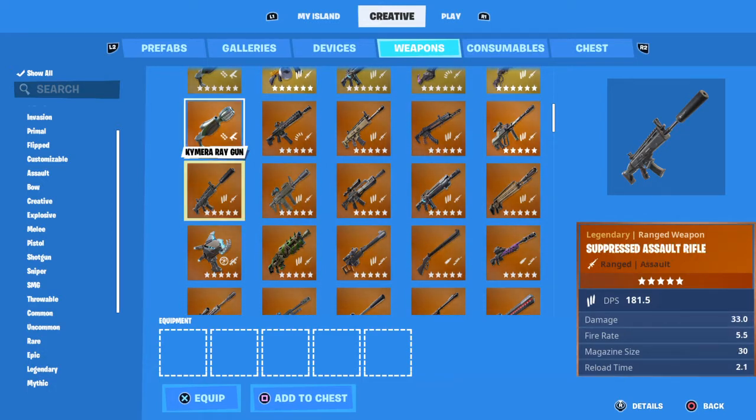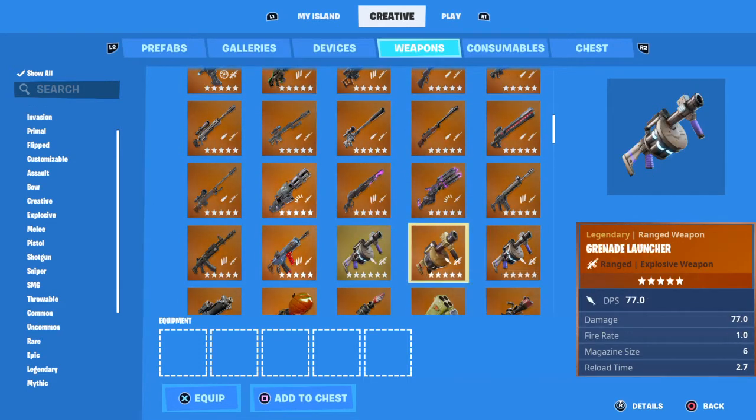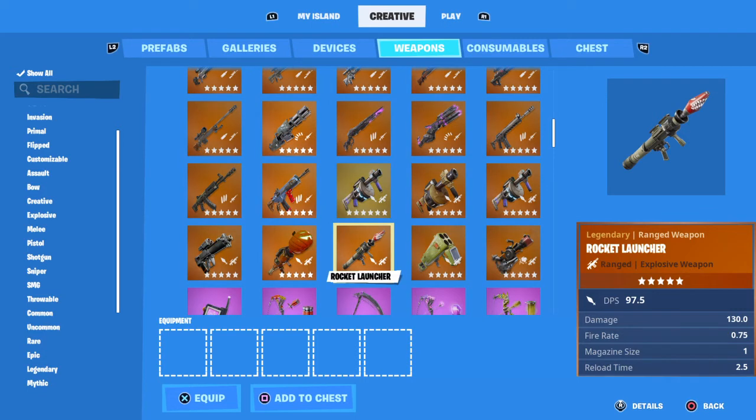My fifth one is the railgun, because you can just laser people through builds. I've lost count, but I'm pretty sure this is number six — my sixth one is the grenade launcher or shockwave launcher, because it can launch you across the map.